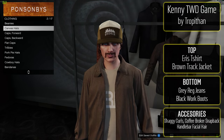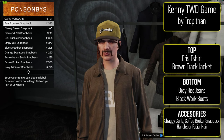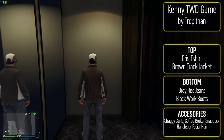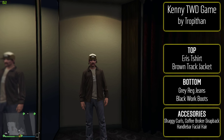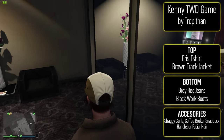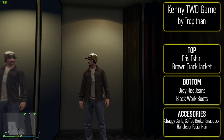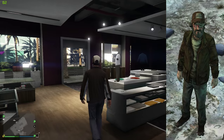The next outfit we have is from the Walking Dead game and it is Kenny. I will say I have not played the game, but as you're going to see from the picture from the game, it looks really similar surprisingly. If you had an older character, this would go really well with it. To make this one, put the Eris t-shirt on with the brown track jacket. For the bottom, go with gray irregular jeans and then black work boots. For the accessories, go with shaggy curls, the coffee broker snapback, and the handlebar facial hair. The hair is probably the only part that's a little off — if you wanted to make it a little bit grayish, that would fit a little bit more with it. But I like the way this one came out and it does resemble the guy from the game.